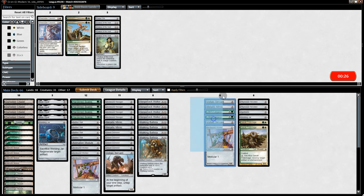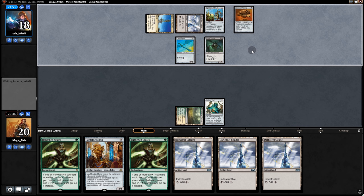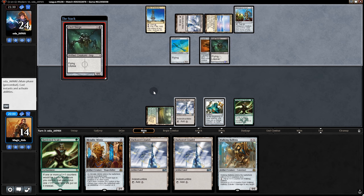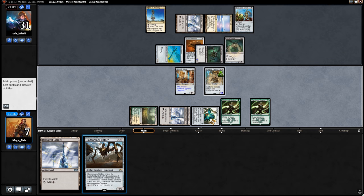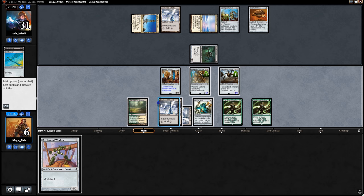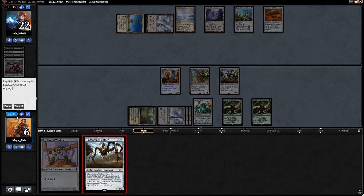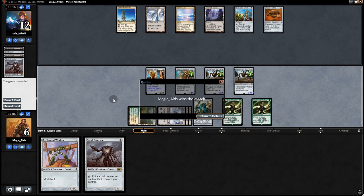Going into game two we dump a lot of stuff and bring in our Affinity hate. Opening hand is a bit risky but we'll try it. They play Cranial Plating dealing six damage already. We wait one turn, go Hardened Scales, then Mimic, Ballista, and Walker. They swing with everything — we ping their creature, kill it, and take one. Back on our turn we put a counter on Ballista, swing with everything. Eventually we run out two Walkers, add counters, ping the threats, swing for 10-12, and there's a concede.